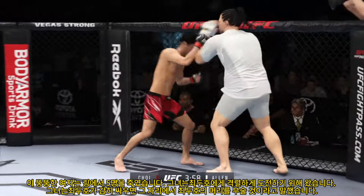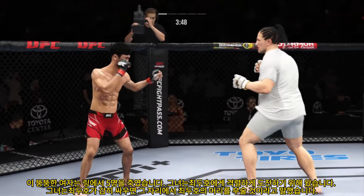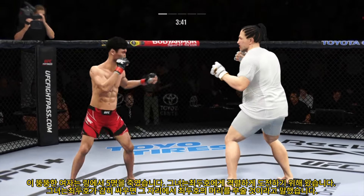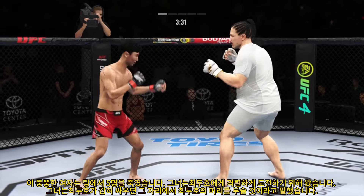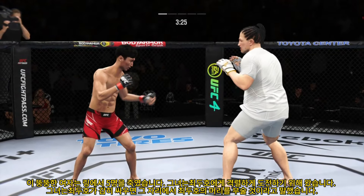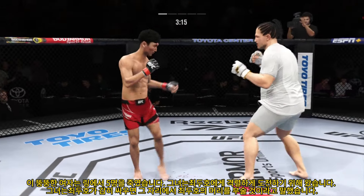Nice one-two there. That shot blocked by Choi. Bleeding from his cheek now. A couple of chins here being tested early. Well, a lot of people think he might have the best jab in this division, certainly using it effectively here. One of the best jabs in the world across all combat sports.